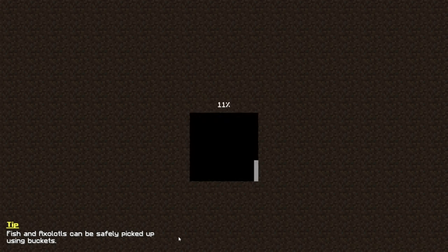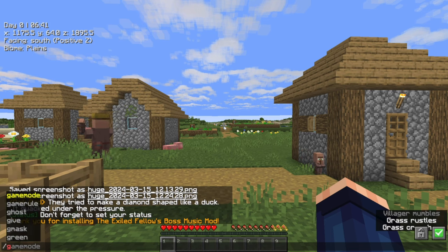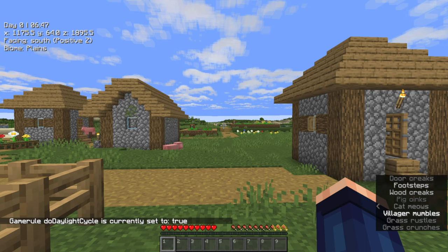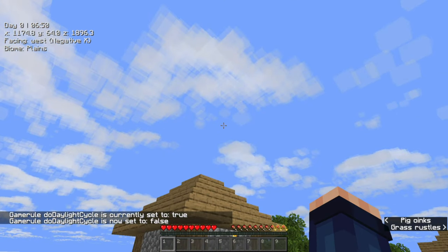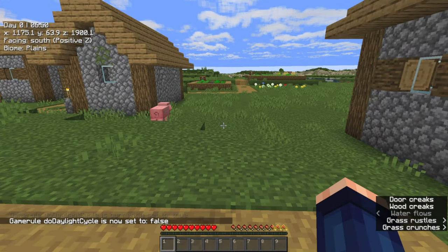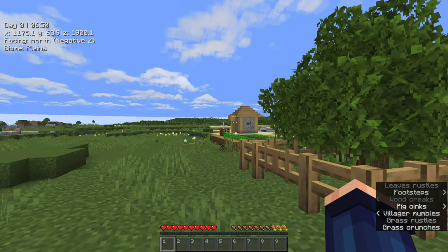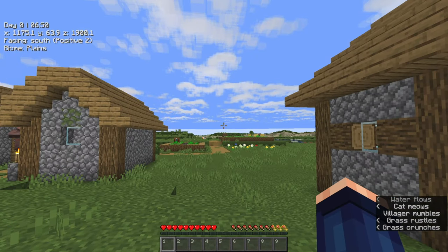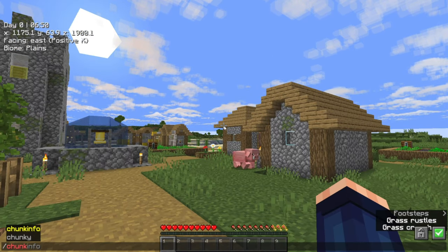You hit create new world. We are in the world — it is loaded. One thing I'm going to do is change the game rule for do daylight to false. That will stop the day from progressing. The reason I do this is because I like to pre-generate my chunks. A lot of people can do that beforehand, but there is a mod installed — you can type slash chunky and you will get a list of things to do.